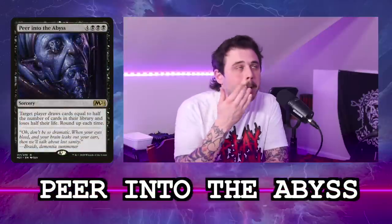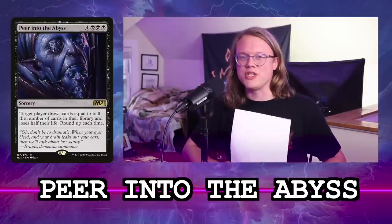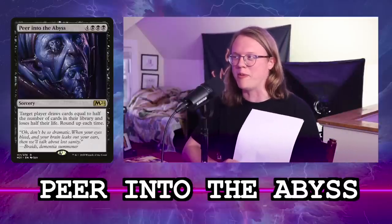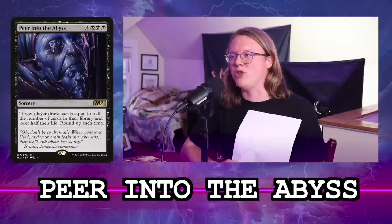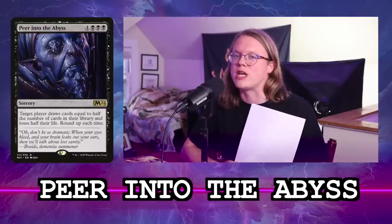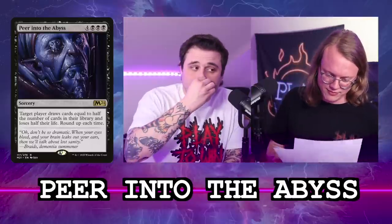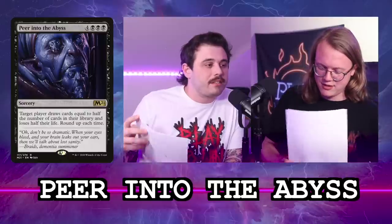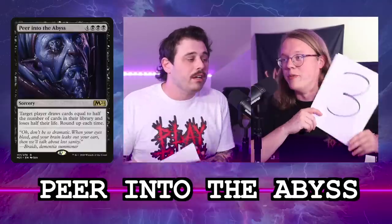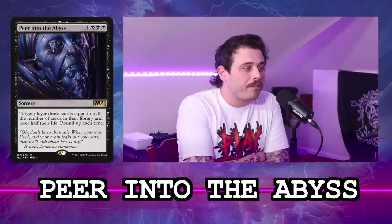Peer into the Abyss is our next card. It's four generic and three black — when you cast it, you draw half the cards in your library and lose half your life total, rounded up each time. I gave it a two; you gave it a three, almost a four. When this card came out, I probably would have rated it a four or five. When this card came out and soon after, I would have given it a four or five.